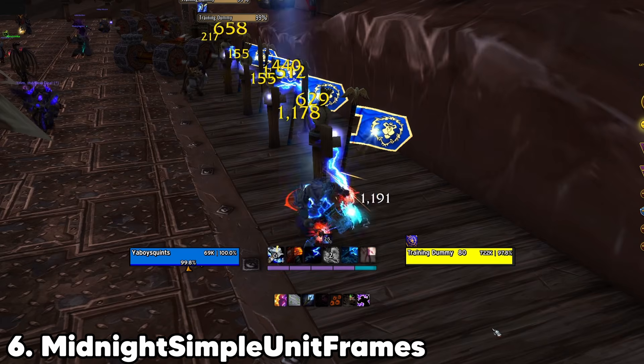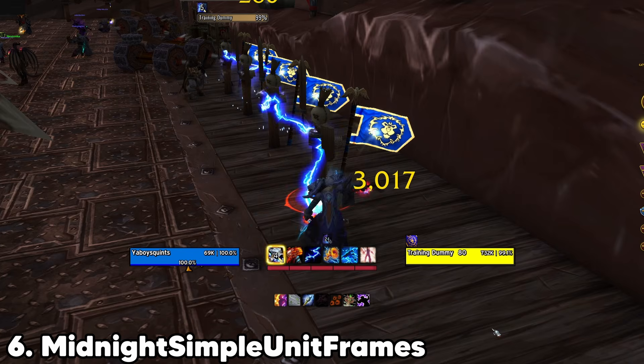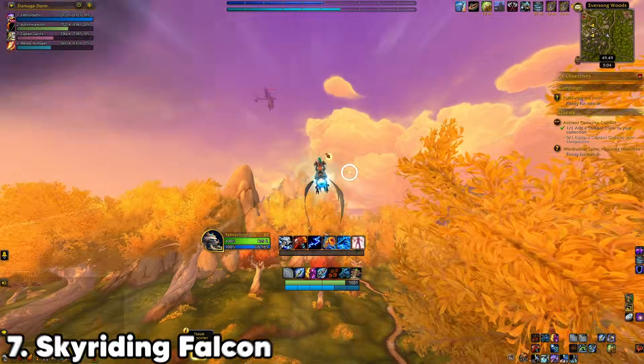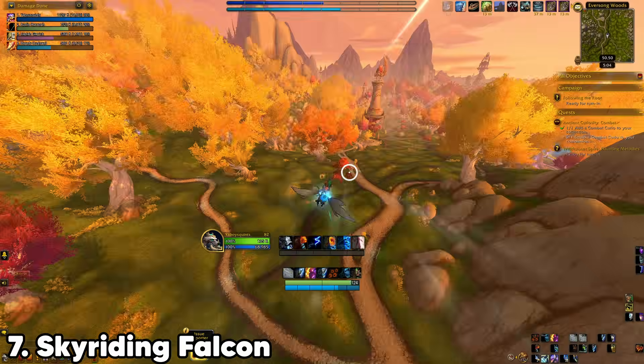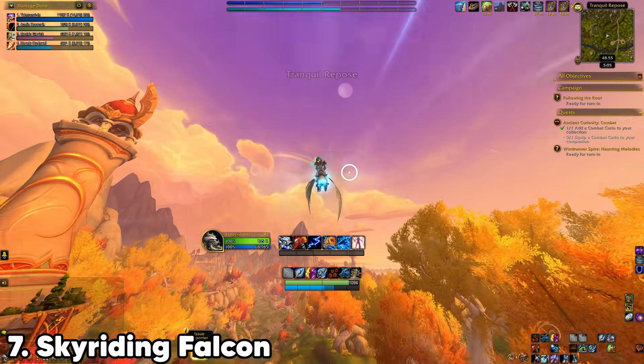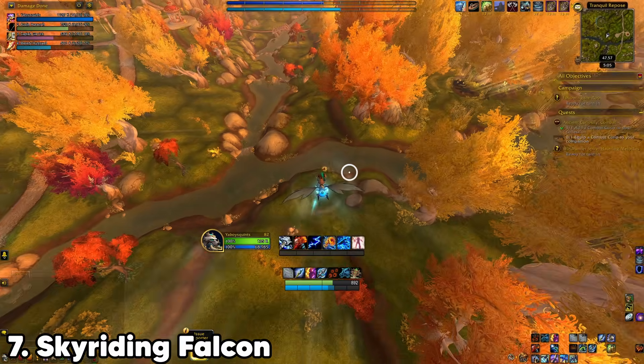Midnight Simple Unit Frames is the new easy way to change your unit frames to that more modern box look. It is packed with options, easy to set up, and the one that I found worked the best and didn't have a ton of bloat. Sky Riding Falcon enhances the sky riding experience with a WeakAura style widget. I tuck my ability bar in the corner of my screen, making this addon a must have for me.